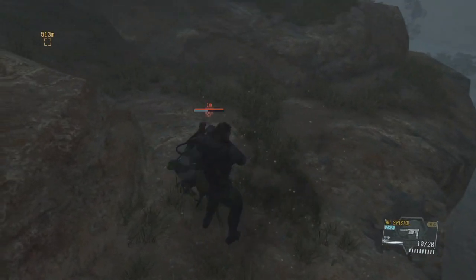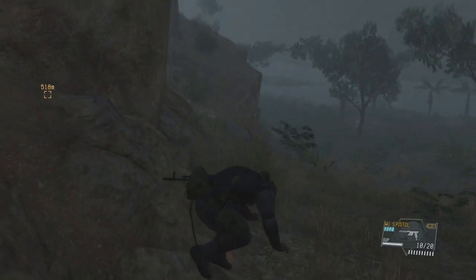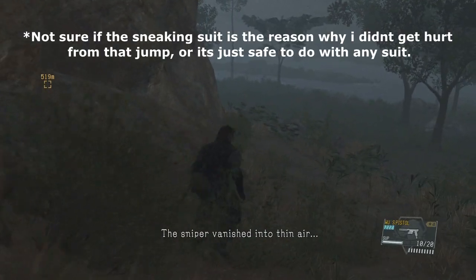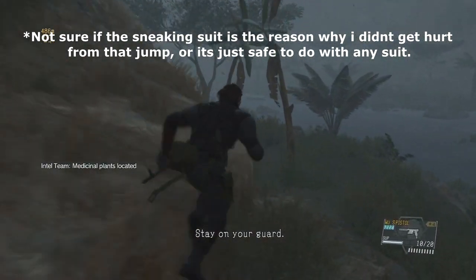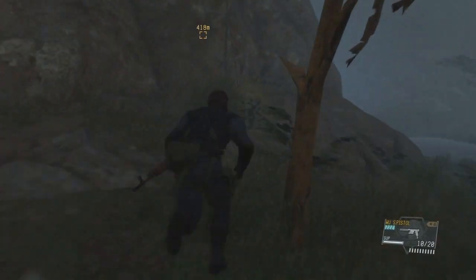Now this is the hard part. The first kick should not be a problem, but the second kick, you need to time it and hit her before she jumps. After that, quickly jump down and keep moving through the side of the hill. Another perk I suggest you get is the one that allows you to jump from high places.